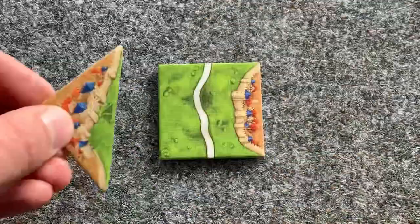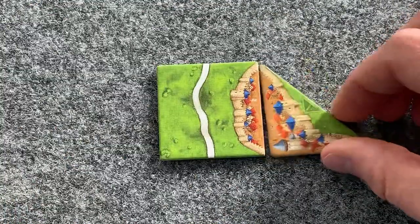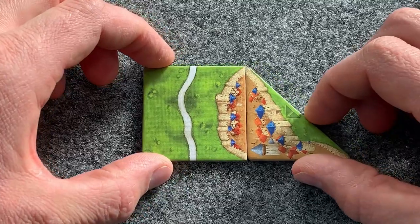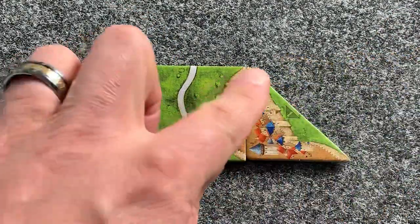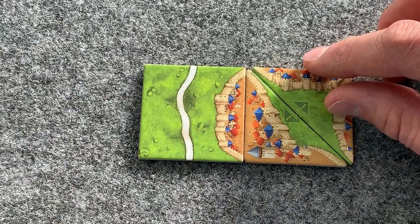You would not be able to place the long side against a field. You would have to put it so that only half a tile is missing. But in the future, it is possible to place a long side along another half tile's long side to create a full-sized tile.